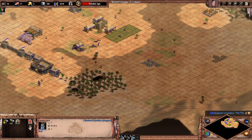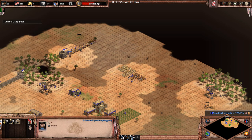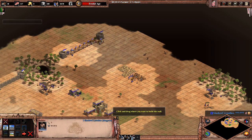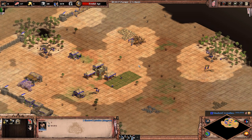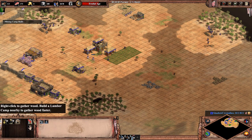4 villagers should build a mining camp on gold. Continue walling — you ideally want to be fully walled relatively early on this build order in order to protect yourself against early scout rushes, and the drush should be buying you time to get these walls up.